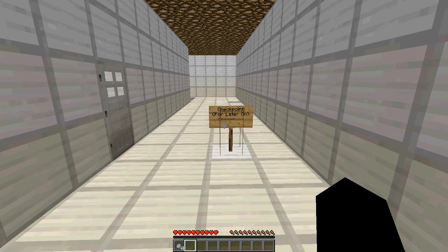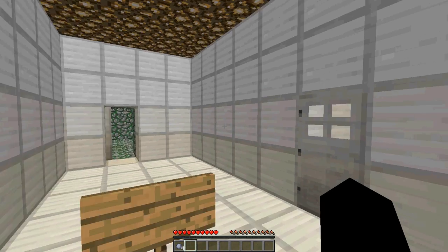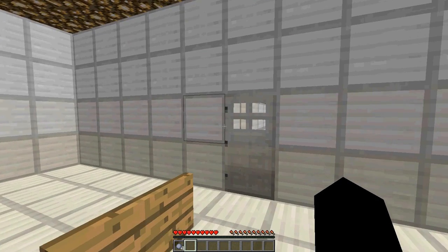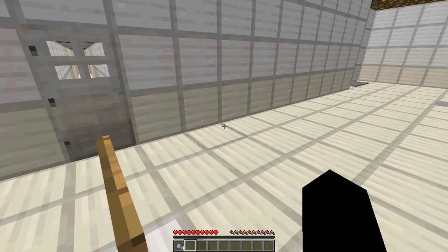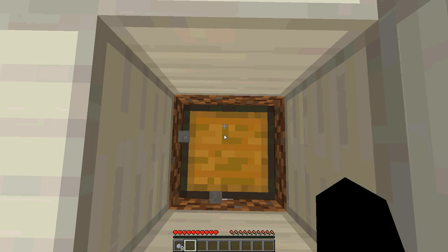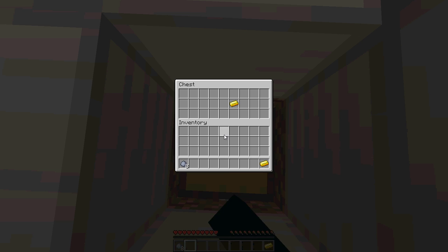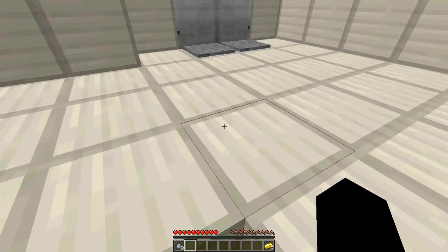That's not much of a challenge. There's a checkpoint. How do I activate the checkpoint? I have no idea. Next — more clay blocks. Two golden goods — that's very kind of you, sir.